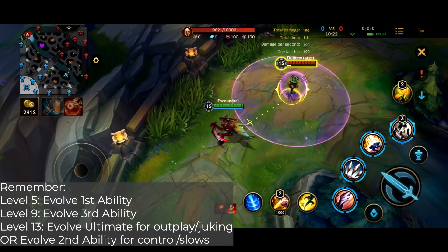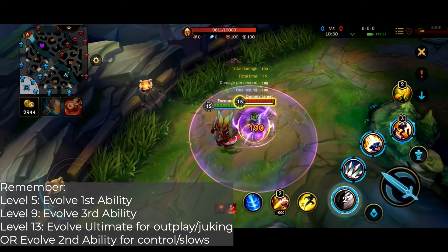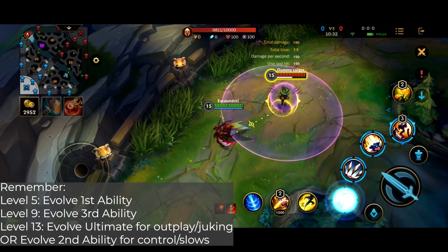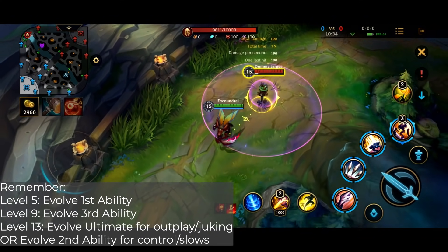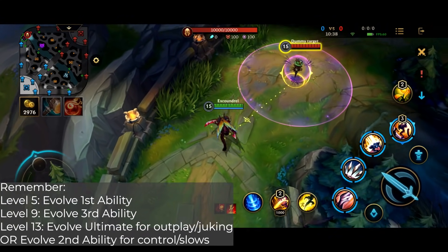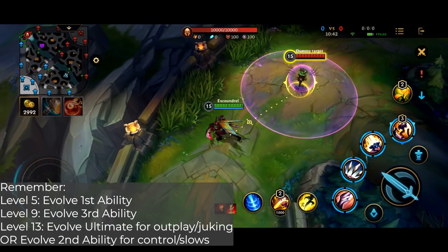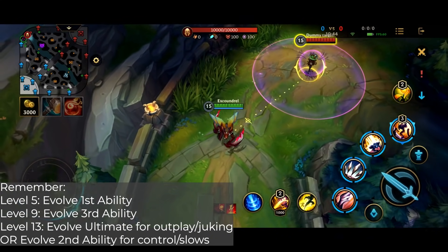Especially at level 5, where you're going to be more likely to catch people out individually, or you're still ganking people at level 5. This is going to allow you to walk into a lane and deal much more damage to an isolated enemy. Then you want to upgrade, in general, your third ability or your ultimate. So essentially you have two choices at the next ultimate upgrade.